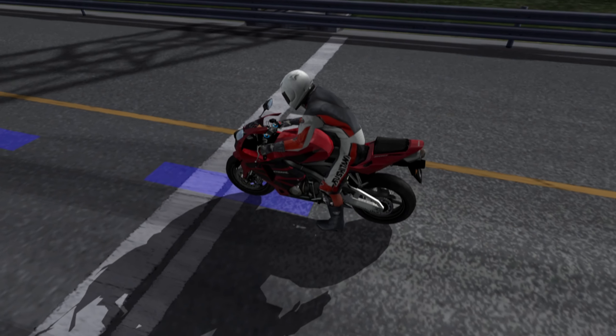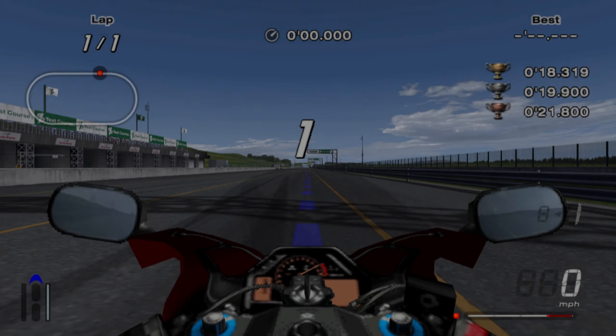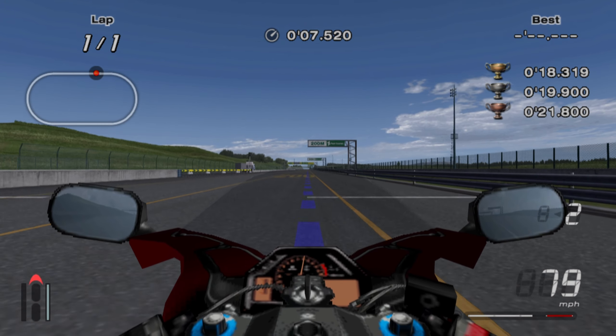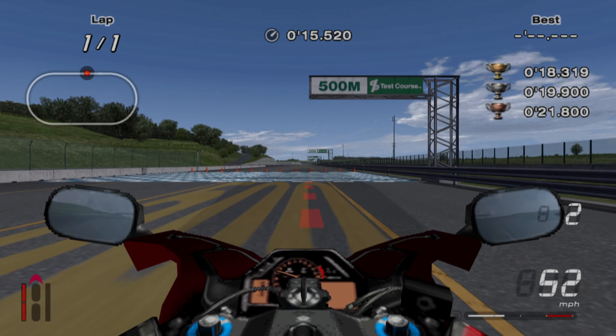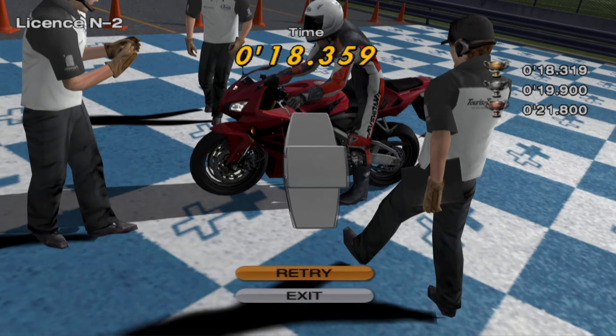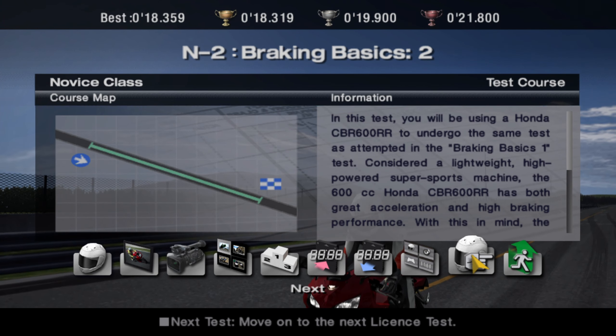I didn't even realise that the Gran Turismo logo actually said GT until recently, when I watched the Gran Turismo 7 trailer — which looks amazing, by the way. We've definitely got to play that. Okay, so we're on braking test — a bit more of an exciting bike here. Another Yamaha by the looks. Look at this interior — well, it's not an interior really, but we've got automatic, which is good. Another silver — we'll take that. I think it said the name of the bike but I just didn't see it. It was a CR600 or something. I don't know much about bikes.